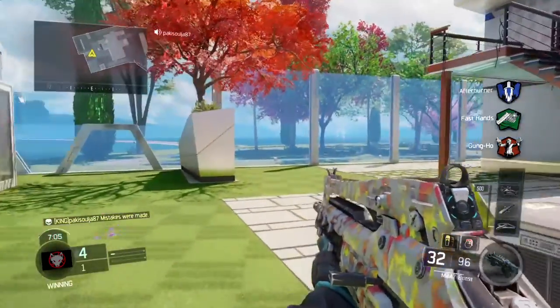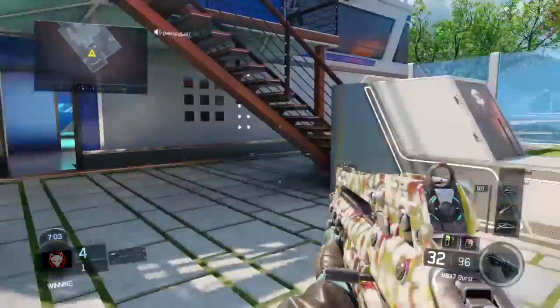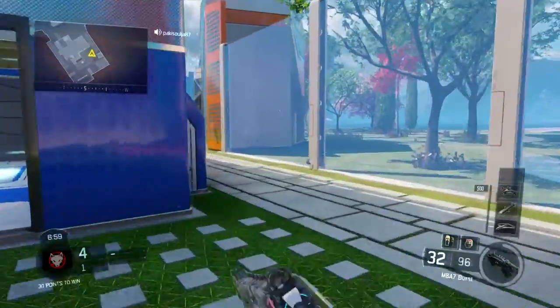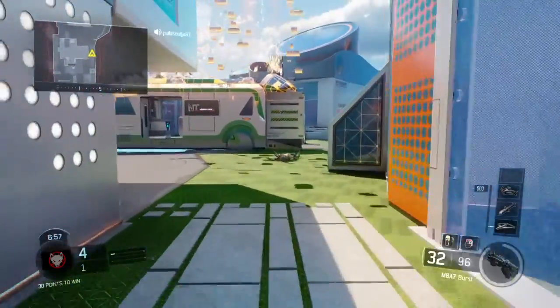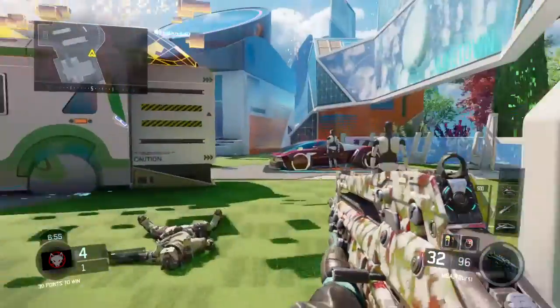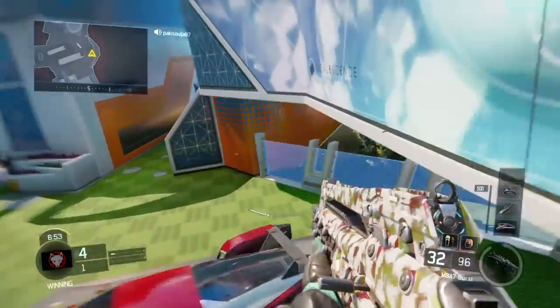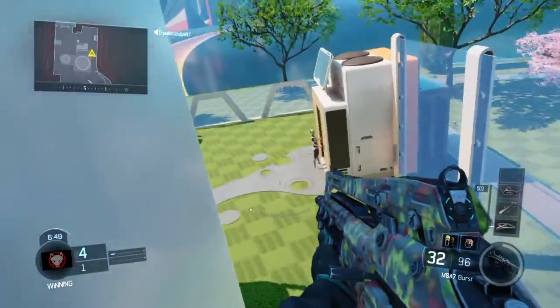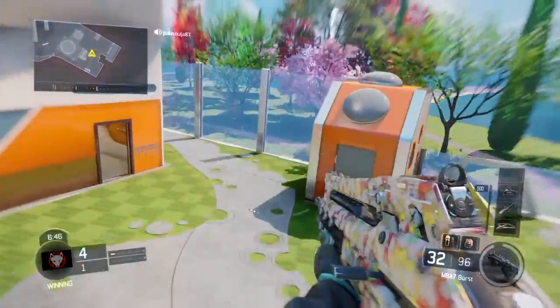This is also another rare camo I have for the MA — it looks amazing. It's called the Pixel camo, I think. The other one was called Sunshine. The one on the Argus, I don't even know what that one's called, but it looks pretty cool.